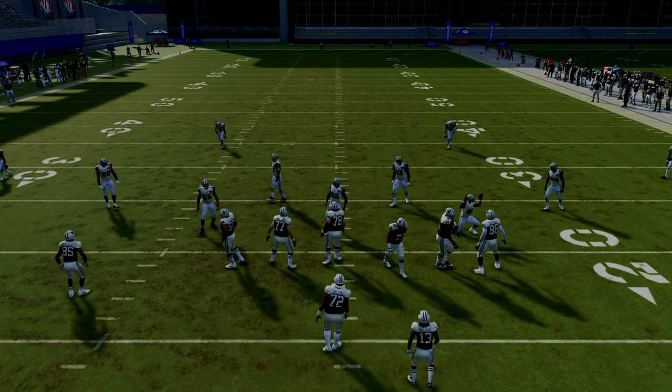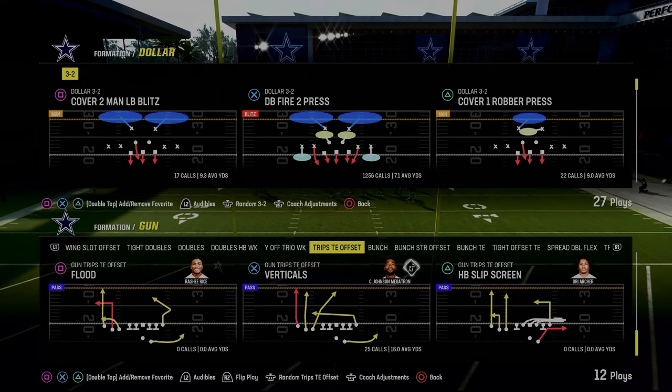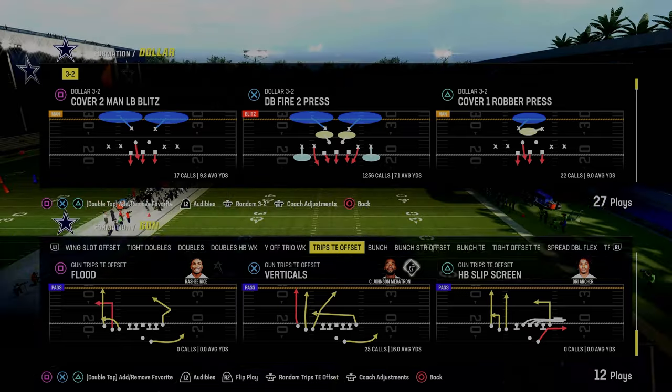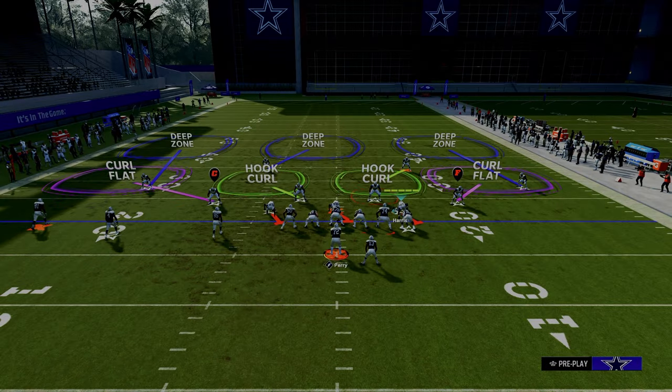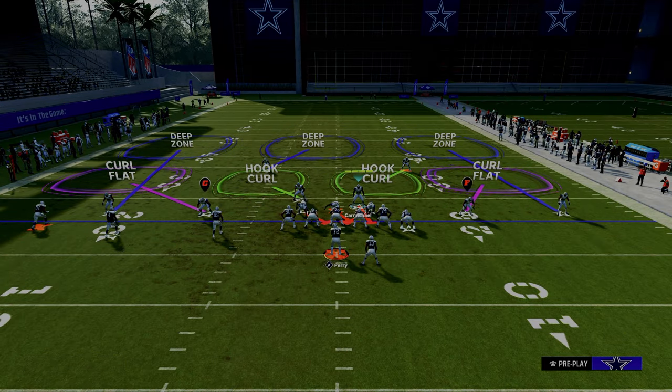We're going to go back to our play and come out in cover three. I like to base out of cover three right now — the cover three buzz in dollar I think is super underrated. So we come out in cover three buzz in dollar, base aligned, and then all we're going to do is press and pinch our defense. That's our standard alignment that we want against a lot of formations.